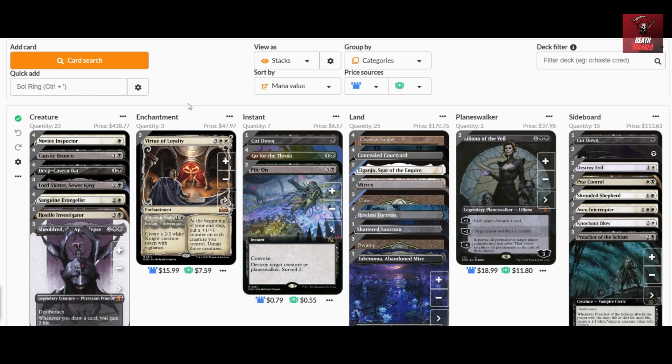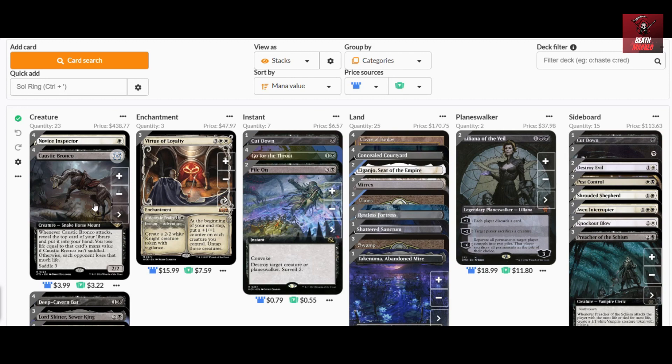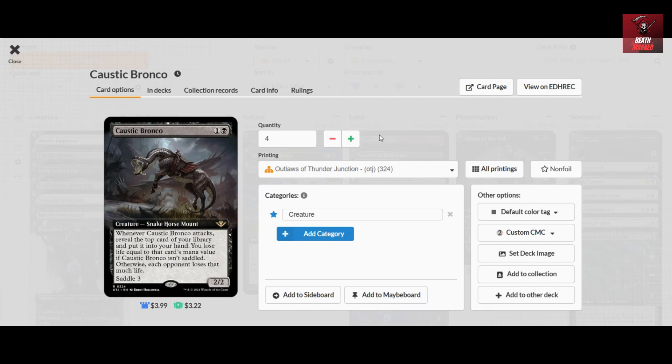Next we follow with several two-drops with specific purposes. First is the Caustic Bronco — I've also used this in my Golgari Aggro deck. When the Bronco attacks, you reveal the top card of your library, put it in your hand, and lose life equal to its mana value. But if it is saddled — using creatures with three or more total power — your opponent loses that much life instead. With this curve, you ensure a good attacker on turn two that also draws cards and can deal life loss to your opponent.